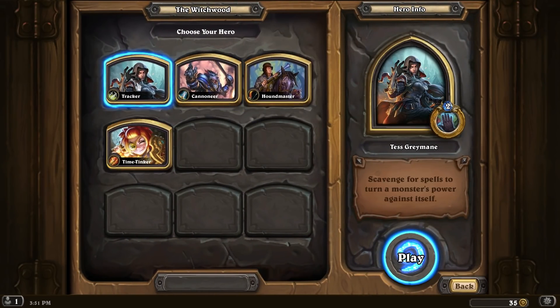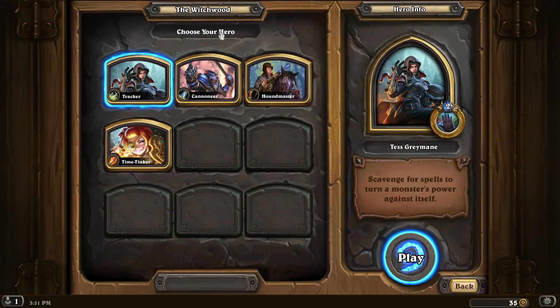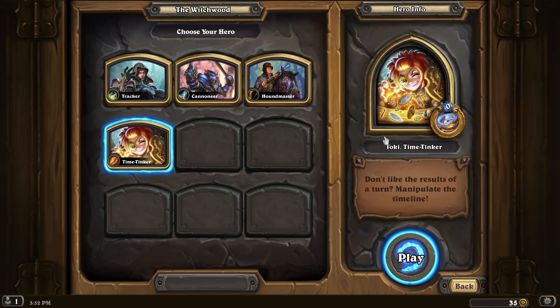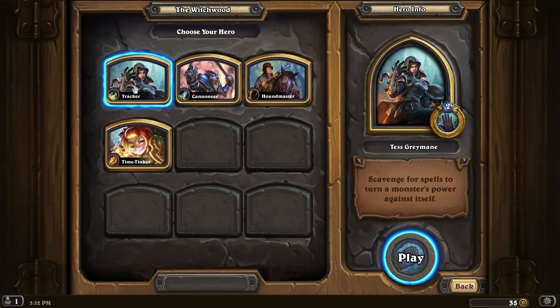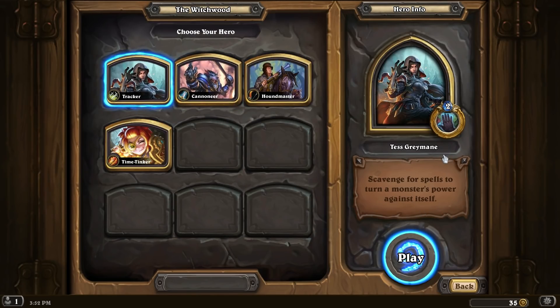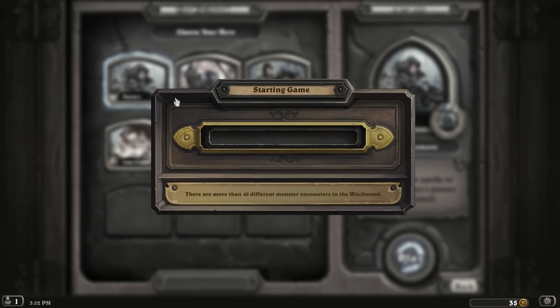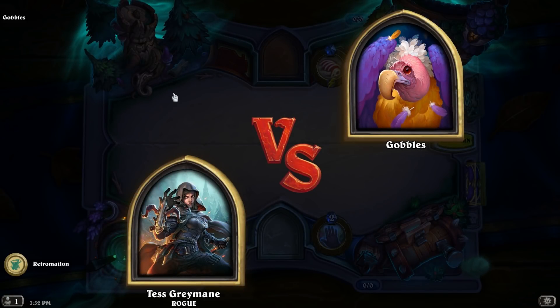There's only four potential classes and they're not normal classes. It's technically a rogue, but we got a different thing here, and then technically a warrior but we have a different hero power. So we will flip through all of them, but first — 'Position your field artillery' — what the hell? 'Scavenge for spells to turn a monster's power against.' I mean, we'll pick this one. I kind of like the idea of starting sequential in the upper left and moving our way across. Also I like rogue.